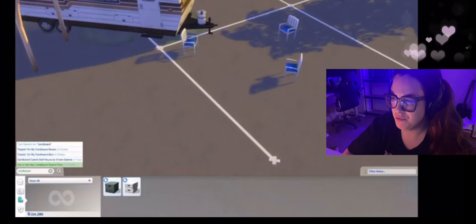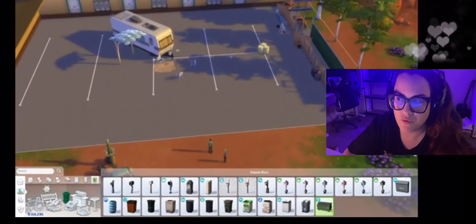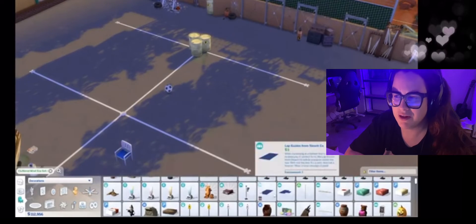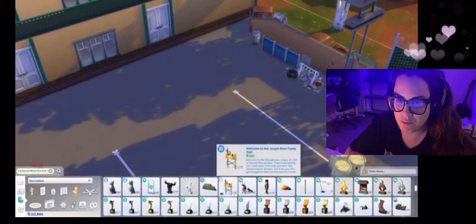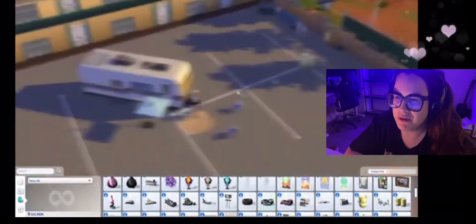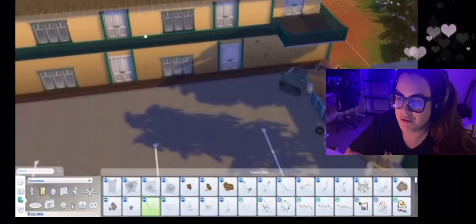For the blue fencing, I had to use three gates because there was no fencing that looked like the fencing in the game, which was frustrating. I added more details like blood stains — we are in the middle of an apocalypse, after all. I also made it an off-grid plot because I wanted it to be a bit more realistic and true to the game.